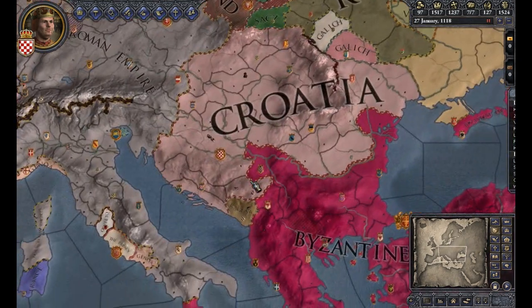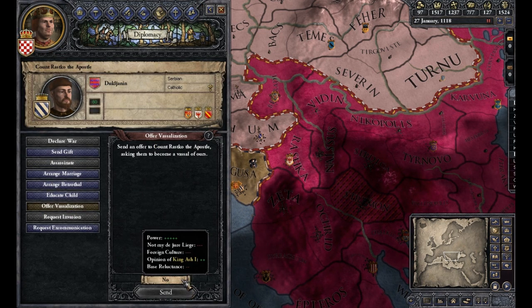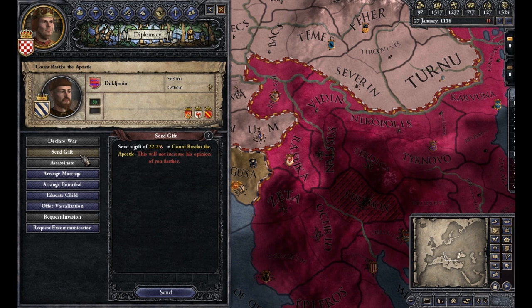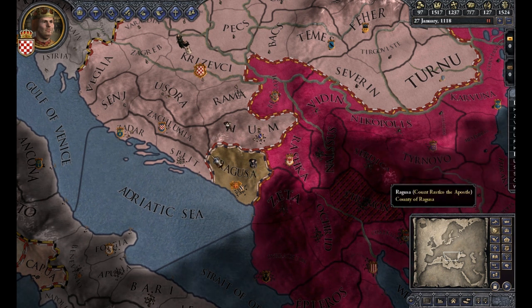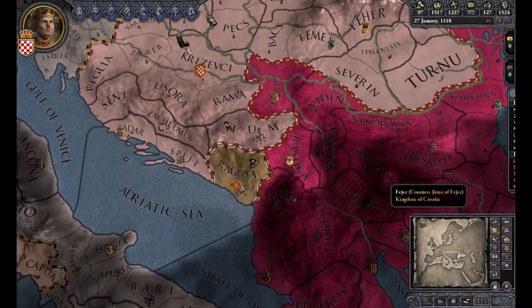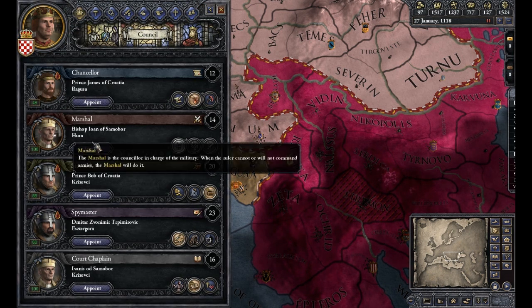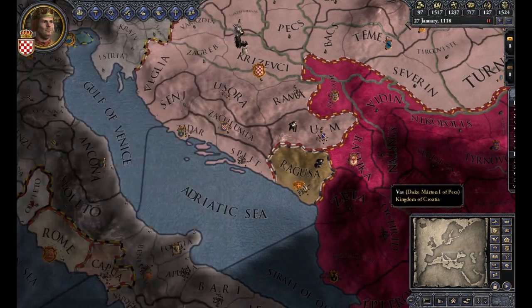Let's look around. Ragusa here - I think I have to do something different. Offer vassalization - he still says no. When we look at it, we're 7, 4, and 8 against - counting the green arrows versus the red minuses. There's really nothing I can do; I can't send him another gift because I already did. We've been trying to fabricate claims forever. Let's try switching it up - instead of fabricate claims, let's improve diplomatic relations and see if we can work the other angle.